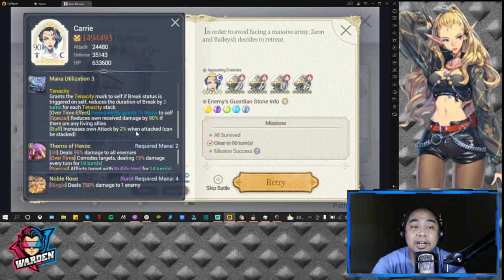Take note: she reduces her own received damage by 90% if there are any living allies. So you have to make sure that you kill the rest of the crew before you kill her, because she has that big 90% damage reduction if you don't kill all her allies first. That is the main objective. She also increases her own attack by 2% when attacked, and this can be stacked.